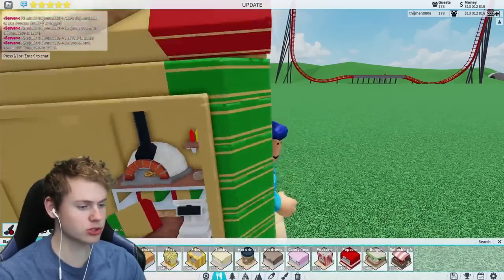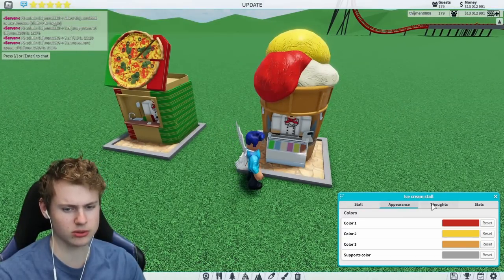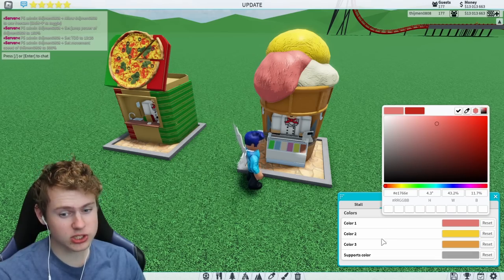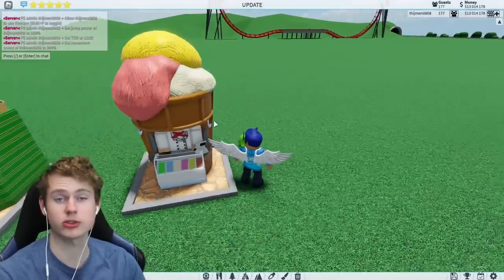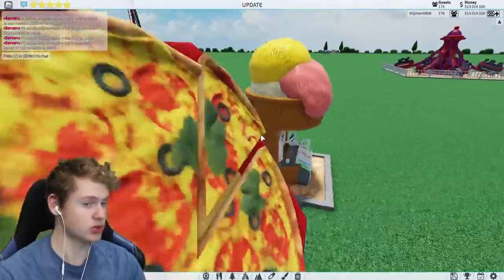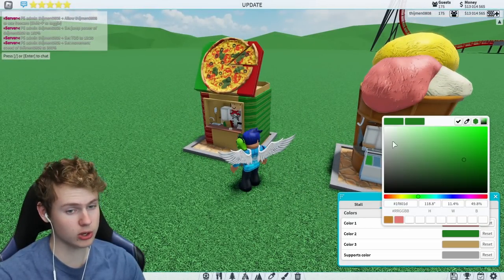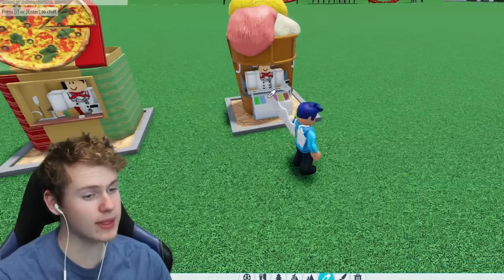We also got the ice cream stall. I'm not sure about this one - I just don't like the colors on top. Oh, you can change them - okay, these colors are already a bit better. Now that you can actually change the colors it's pretty cool. And you can also change all the colors of the pizza stall too - that's pretty cool.